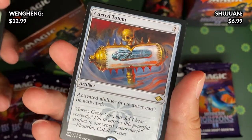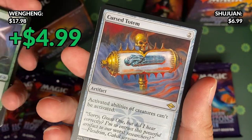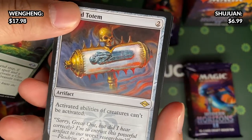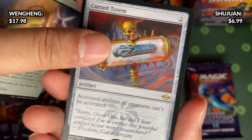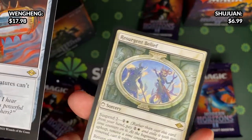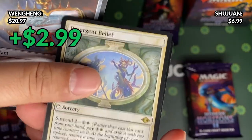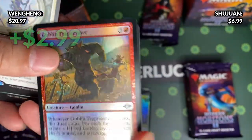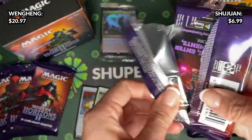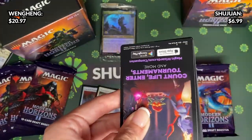Fae Offering. I got the very first card. This is a reprint from Mirage — I think it's Curse Totem. Activated abilities of creatures can't be activated. This is the modern art. And what's behind? Oh, there's actually two rares. Resurgent Belief — it's a new card. Oh, there's a foil! Uncommon.